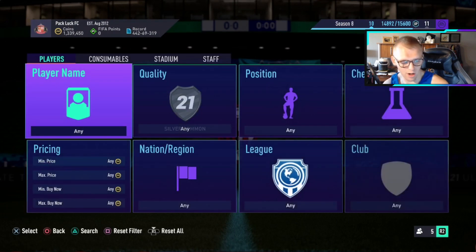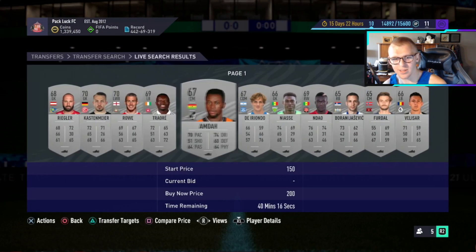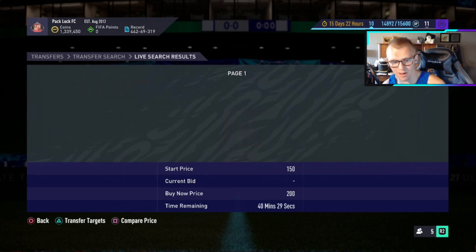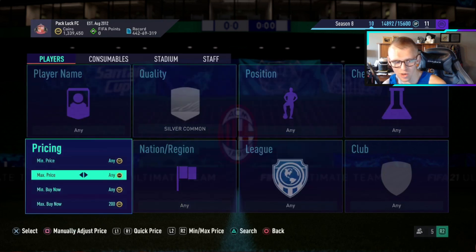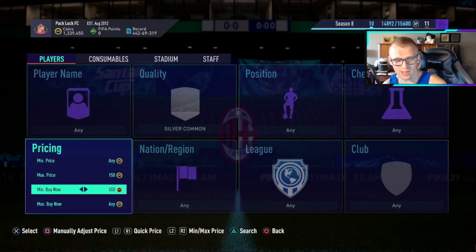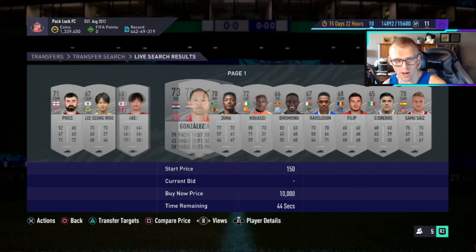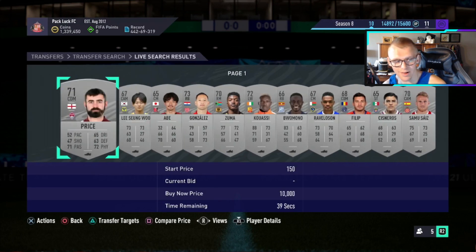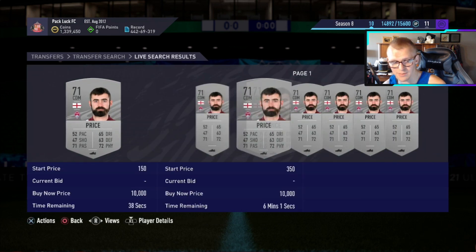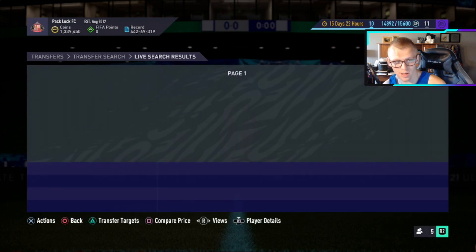Just keep in mind, if you guys are going to be bidding on silvers, there are going to be certain leagues that are better than others due to league SBCs. As you can see right now, every single silver is selling for 200 buy now within the hour. So if you want a trading tip off of this, you could sit here, 150 buy now, 400 coin minimum price, and you could look for high ratings or specific leagues.